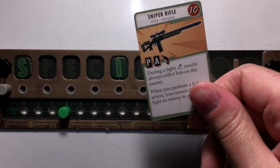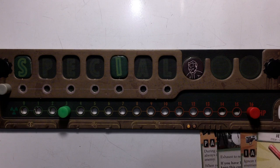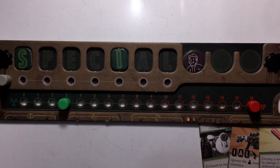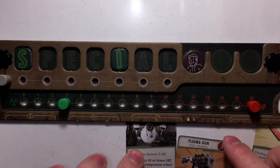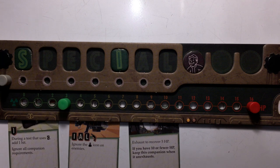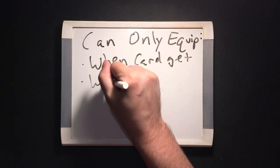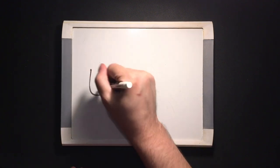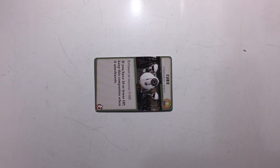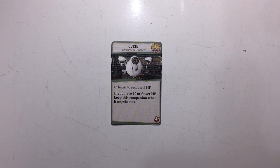Now, inventory and equipment. Anytime you acquire an item or companion, place it under the inventory slot on the far right of your player board. Your inventory normally can only contain three cards and is public information. If you gain more than your inventory limit, you must discard down to your limit. If you get equipment, you can equip it to one of your three equipment slots: one apparel, one weapon, and one companion. These cards can only be used when equipped and they don't count towards your inventory limit. You can only equip when you get a new card, when you start your turn, or when you perform a camp action. Some cards, like companions, must be exhausted to be used. To exhaust, turn the card 90 degrees clockwise. You can't use them again until they're unexhausted — turned 90 degrees back counterclockwise — which usually only happens during your camp action.